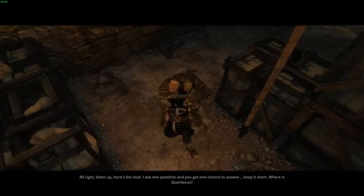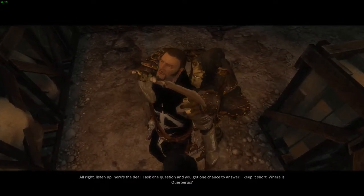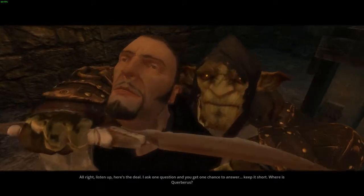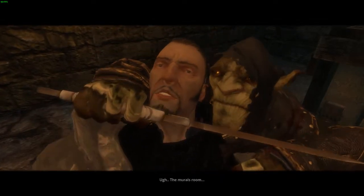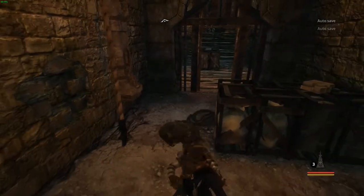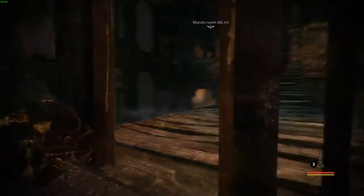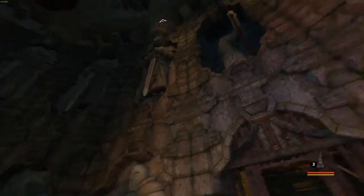What if I had a little chat with this soldier? He seems to be the guy in charge. Listen up — here's the deal. I ask you one question, and you get one chance to answer. Keep it short. Where is Quirberus? The mural's room. Cool, he knocked him out — he didn't even kill him. I can't move him though. I can't use a vial of acid on him. He actually knocked him out instead of killing him — I'm kind of surprised. Wait, haven't I been here? I've totally been here before.